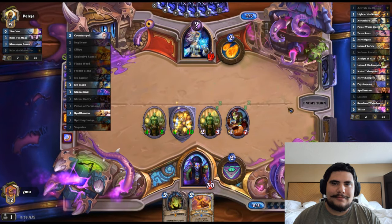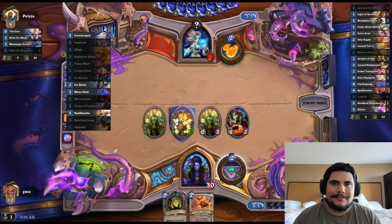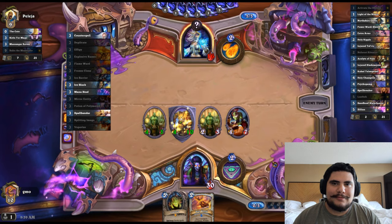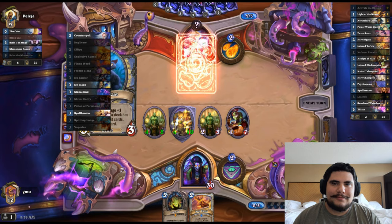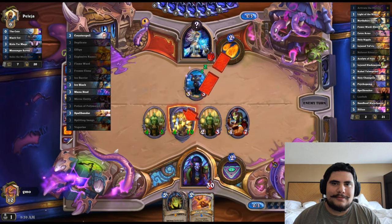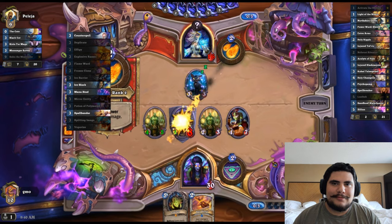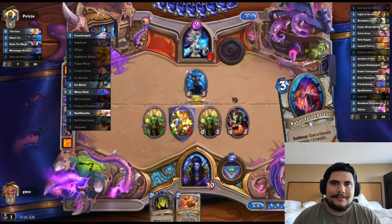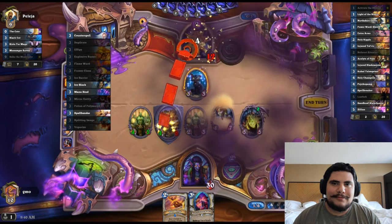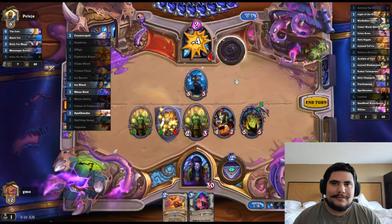Next turn we just play Loath'eb. I know we have the hero power but Loath'eb is so much more important here. It looks like it could be a Counterspell — it'd be kind of weird to play an Ice Block that early with a potential tempo deck. So we're just looking at playing Loath'eb next turn. He can get his hero power up — that's fine, because he ain't going to be playing any spells anyway.